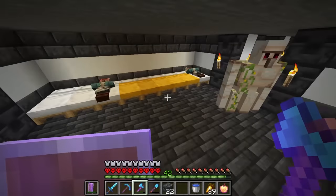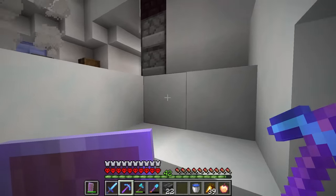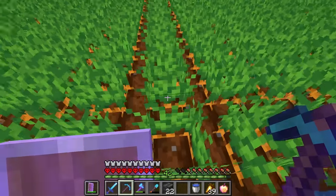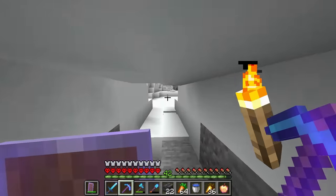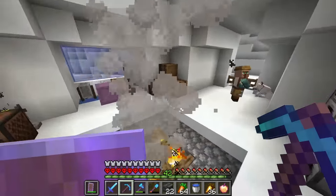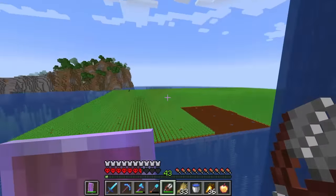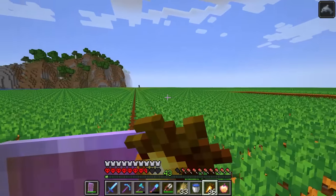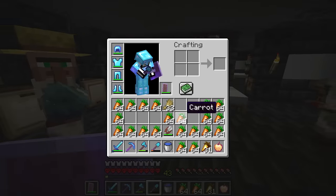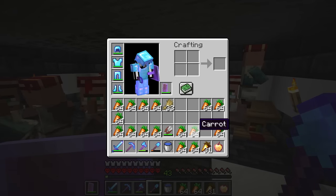We can't have an empty prison, so we need to breed some more of these guys. To do that we need to get some carrots, so let's head over to the carrot farm - it's actually huge now. We've got the carrots. Now we need to get some more wool from the sheep to make more beds, and then it's time to breed the villagers. Look at that enderman - he's completely destroying my farm. How do I stop the enderman doing this? We're gonna chuck some carrots at these villagers and hopefully they will breed.